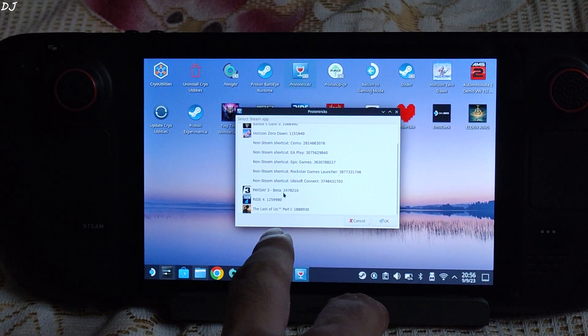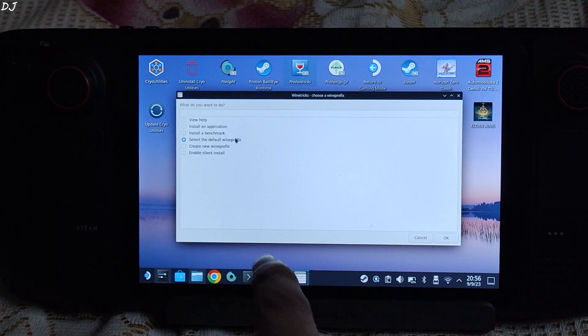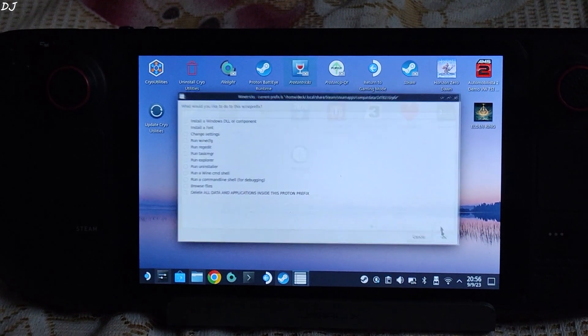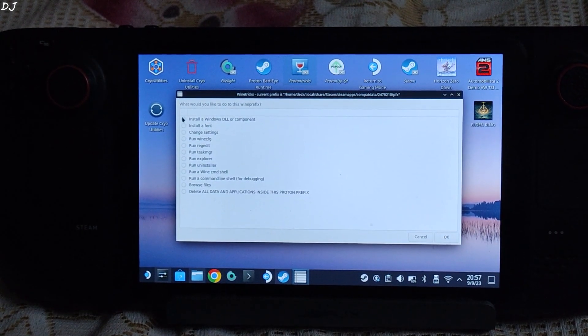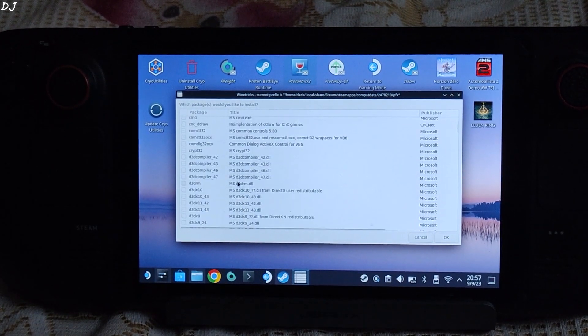In Proton Tricks, look for Payday 3 Beta — there it is. Double-click it and wait a few seconds for the next window to pop up. Select the default Wine prefix option and click OK. Then select 'Install a Windows DLL or component' and click OK. This window will pop up — just scroll down.